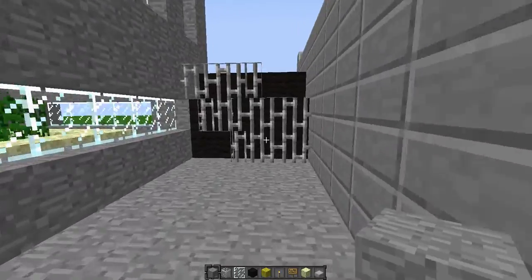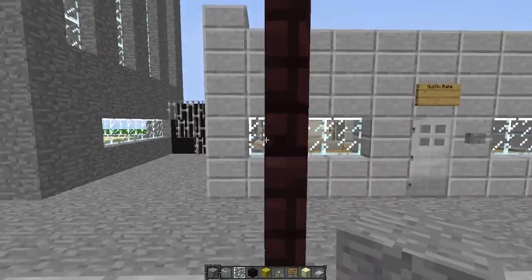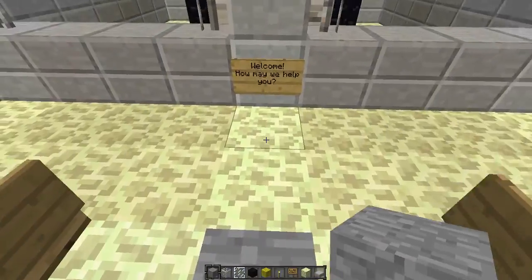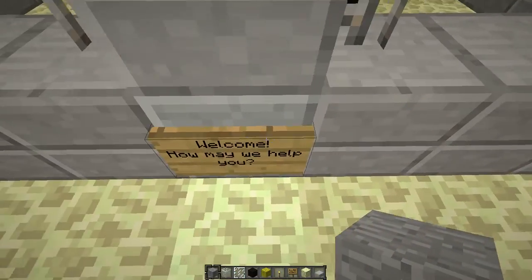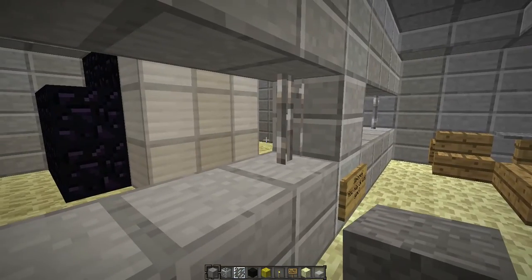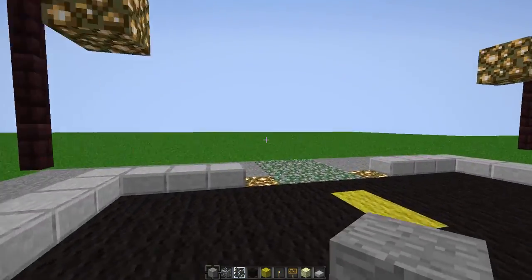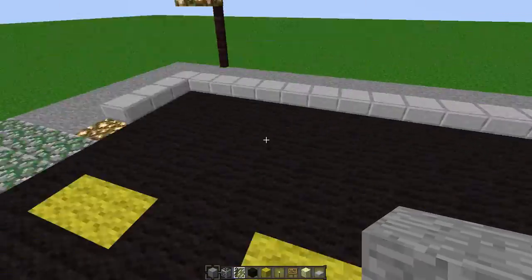I built a little dumpster and like a fence — you know how alleys are in the cities. And I built a bank. This is going to be Auckland Street, which is why I call this Auckland Bank. It says 'Welcome, how may we help you?' And then there's this huge vault. You guys actually can break into that if you're doing survival. I'm not going to tell you what's in there, but it's a lot of money — just a little hint.